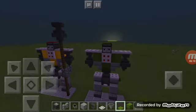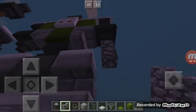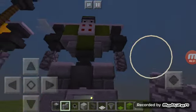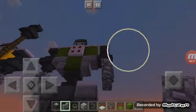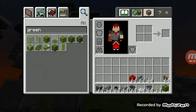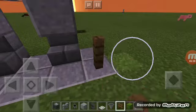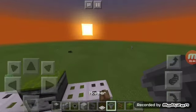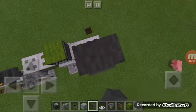Now for a staff, grab cobblestone wall — it can be mossy cobblestone, doesn't matter. Go one, and then two like that. Choose which arm you want holding a staff. I'll use his left arm. Grab fence and put them like this. Go three down and then one, two, three up. Put a hopper on there like that. Put an anvil on the top like this.